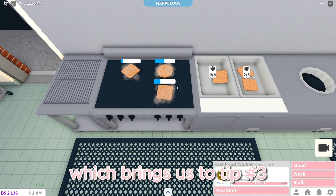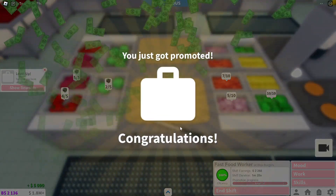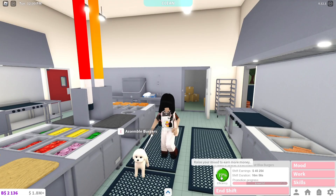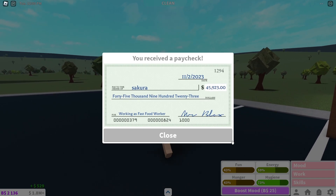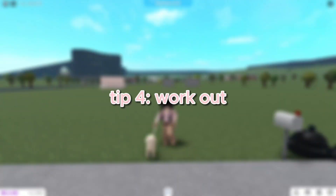Which brings us to tip number three: getting promotions. Getting promotions at Blocks Burgers is so easy as long as you stay consistent. Each promotion gives you money and the amount increases with each one. You also get money for increasing your work level. As you can see, after only 15 to 16 minutes I made 45,000, along with 4,800 just from being consistent. That's enough to build a nice small house, cafe, or really nice exterior.